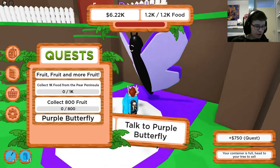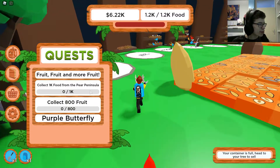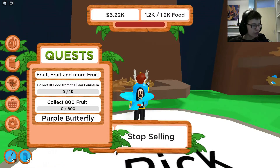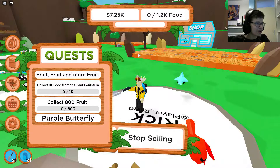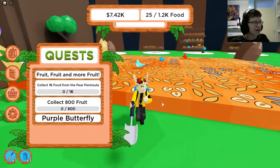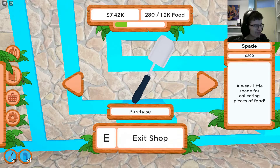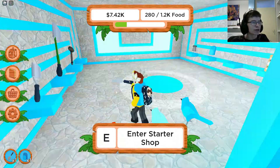'750 from the quest. Collect 1k food from the peninsula and collect 800 food from the fruit.' My goodness. I can already buy a new tool but I feel like it's way better to just buy a backpack at this point, because I think I really got a mythic and this thing is just filling my inventory like crazy.